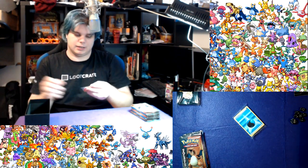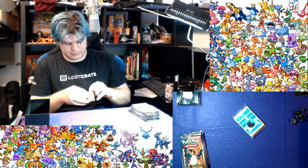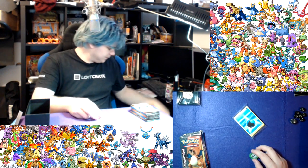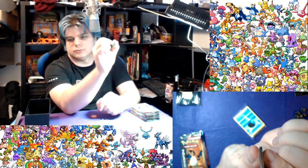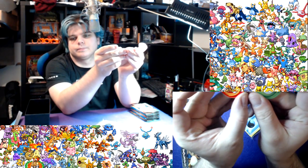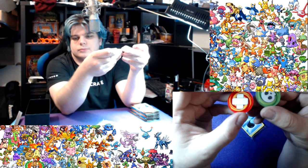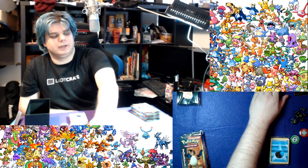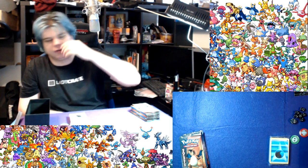Then we have the two condition counters. I can't just get them out of the little packet. There we go - so these are thick acrylic. You have a little skull and a little band-aid. Still getting used to which way the camera is orientated. Then obviously we have the card sleeves, which I'll just move to the side - a card sleeve is a card sleeve.